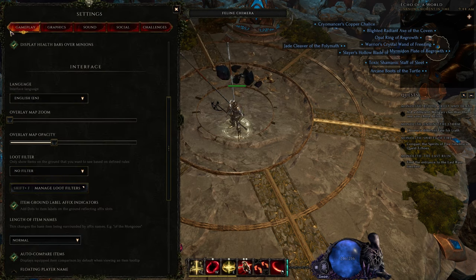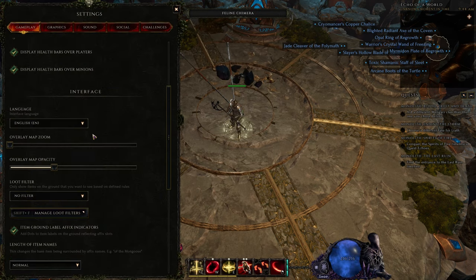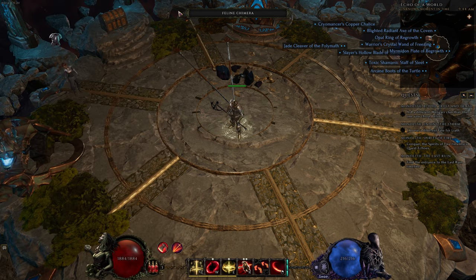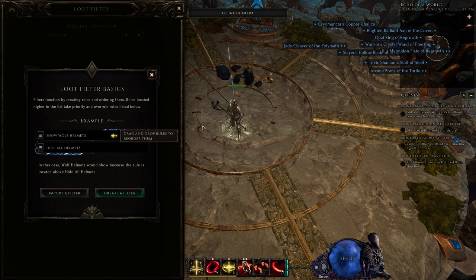To go to the loot filter, you have to go to Settings, then under Gameplay scroll down and you'll find Loot Filter. You also have the shortcut key Shift+F to go directly to the loot filter.